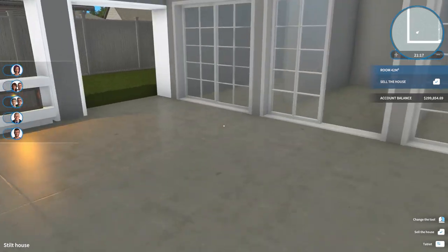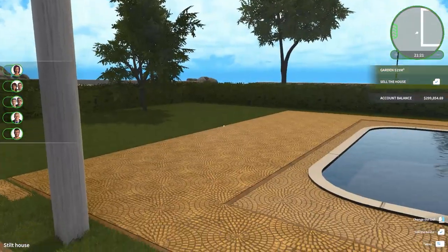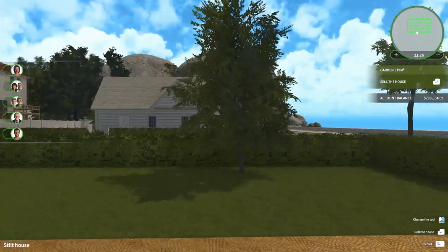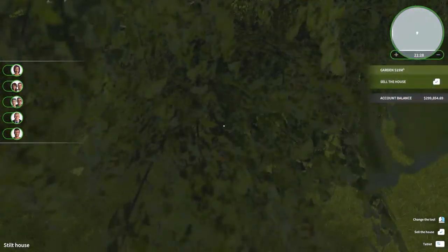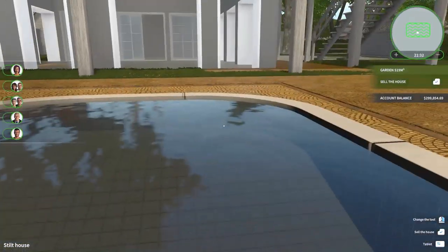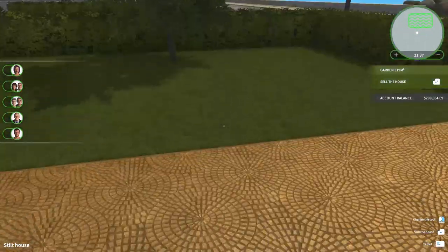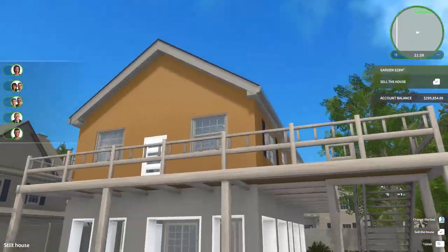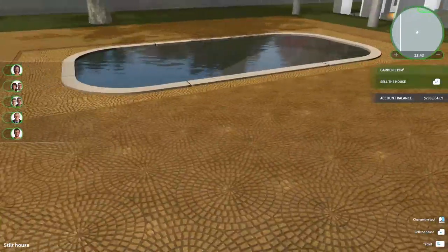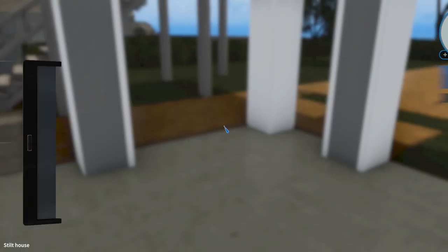Okay, so now we need some outdoor furniture — lots of outdoor furniture. We could expand this and have like a little fire table area. Oh, I just fell in the pool. This is going to be all about outdoor living here — that's for sure. I'm going to have sun chairs along here. So let me figure out what I'm going to do here.